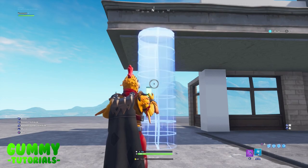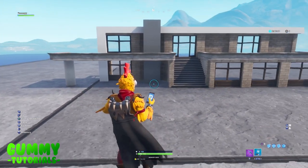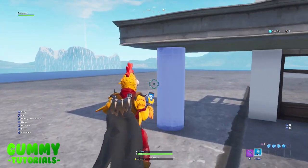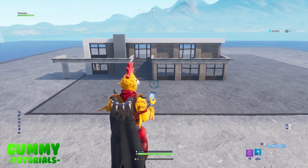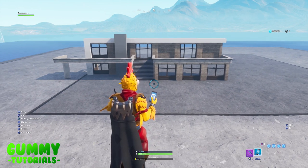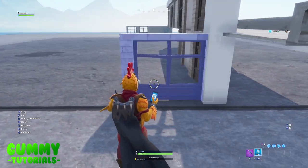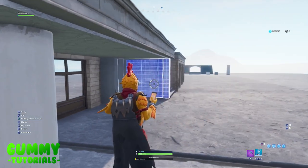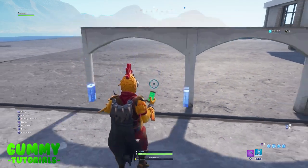That completes the front of the house for the first two floors — we'll add the third floor later. Head around to the left side. From where we left off with one window, place a sandstone wall, then two arched entrances, then a wall. Above that, from left to right: one window, two doors, one wall, one window.